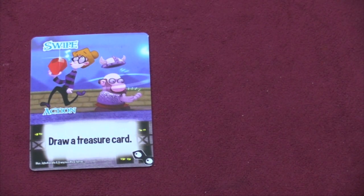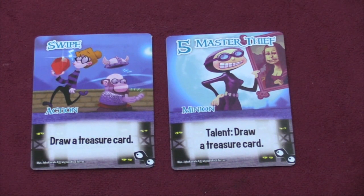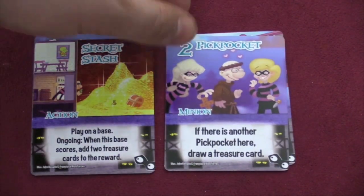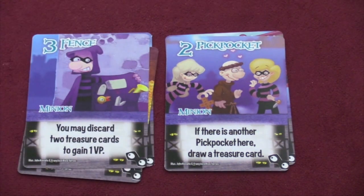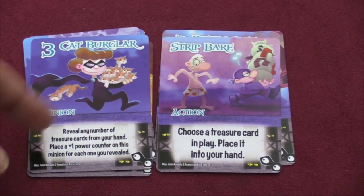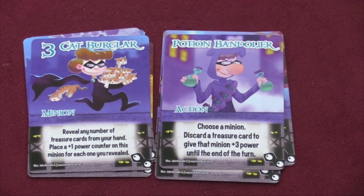Let's take a look at some of the new factions. First, we have the Thief faction, which is built entirely around treasures. Even if the deck and locations dilute the treasures, choosing the thieves gives you basically an extra deck of cards to draw from. They can draw treasure cards, have a talent to draw a treasure card, add two treasure cards to a base's scoring reward, draw a treasure card if another pickpocket is present, discard two treasure cards to gain a victory point, take a treasure card in play into your hand, reveal treasure cards to put power counters on a minion, or discard a treasure to give a minion plus three power until end of turn.